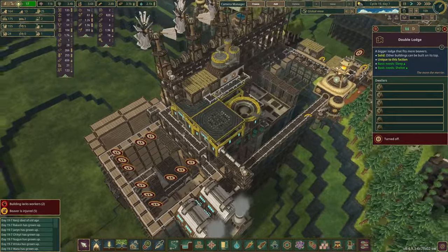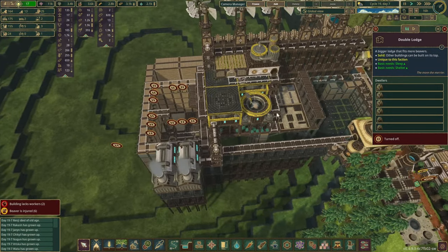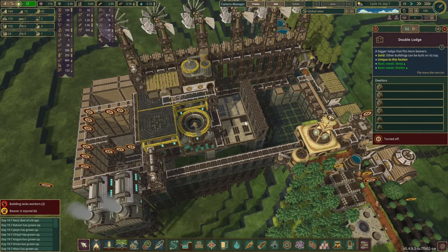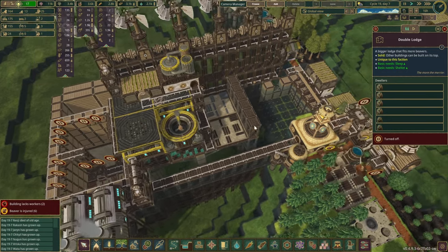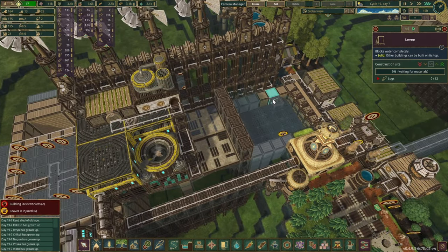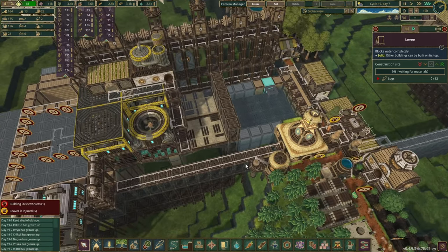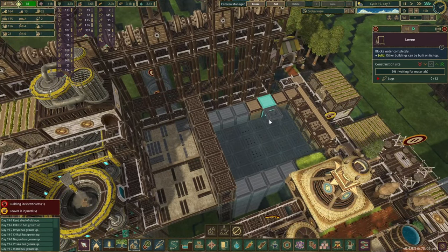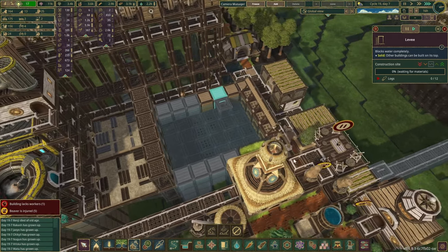We've been talking about how, after we constructed this area, it's not really what we wanted. We sort of built this — it was calculated, it was planned — but I'd like to open up this area a little bit and place quite a few water wheels in here.